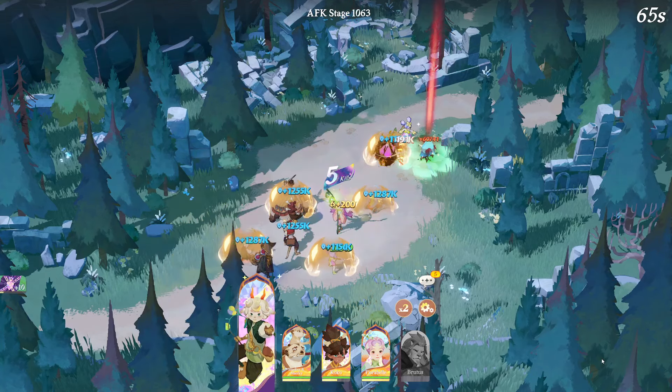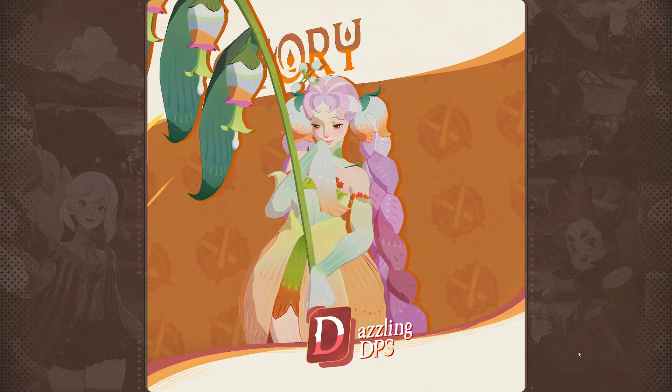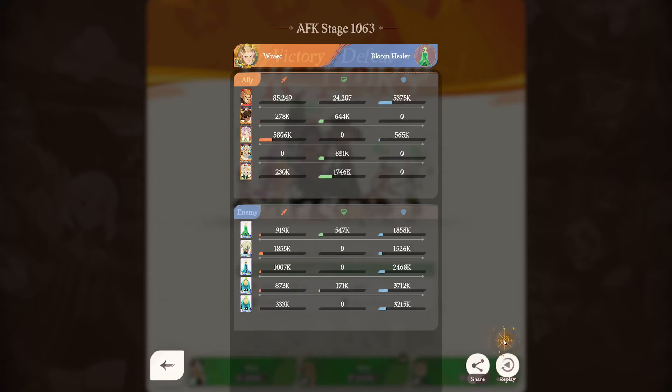We tried it with Byron — she buffs the Falcon as well, pretty good. And then we tried multiple teams and what we ended up with was really this. We had the frontline tank, which we tried first with Kruger — that works. She does physical damage, so that is very nice.